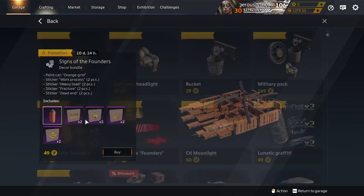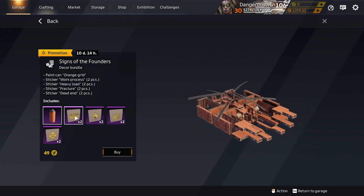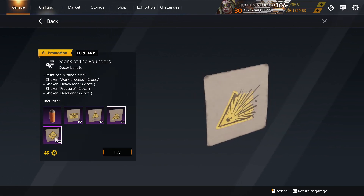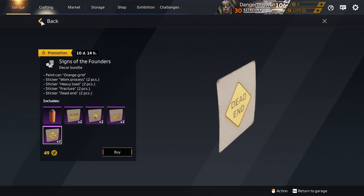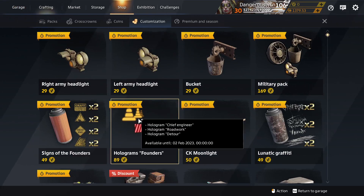Signs of the Founders — these are all tradable but came from the Founder's Season: Orange Grid Paint, Work Process sticker, Heavy Load sticker, Fracture sticker, Dead End sticker. There are loads of them on the market, so they're dead cheap. Don't buy the pack — just buy them off the market.